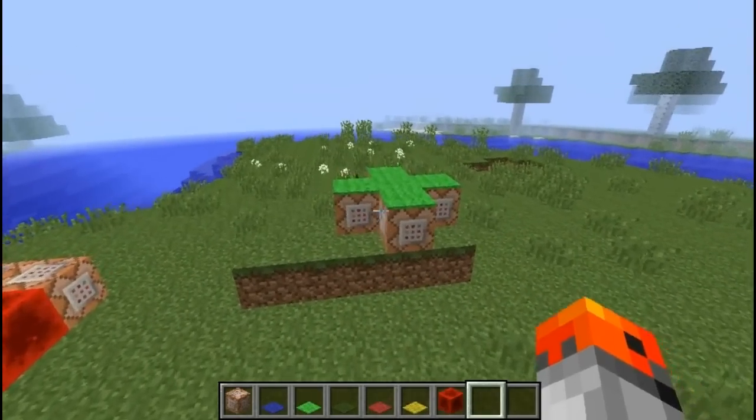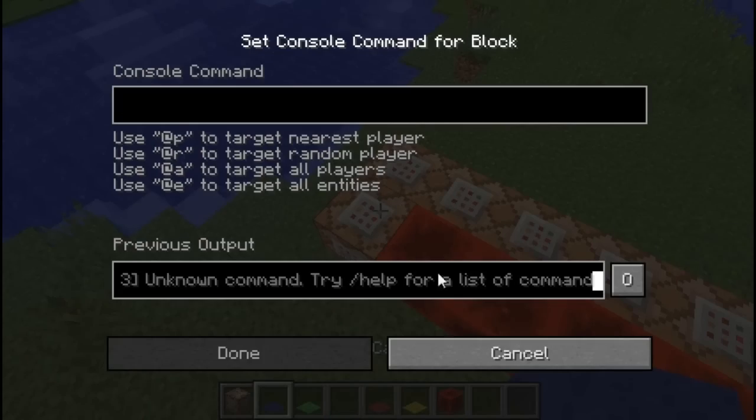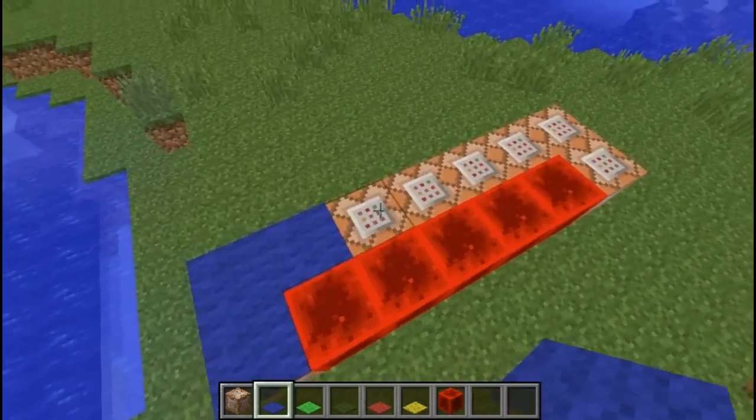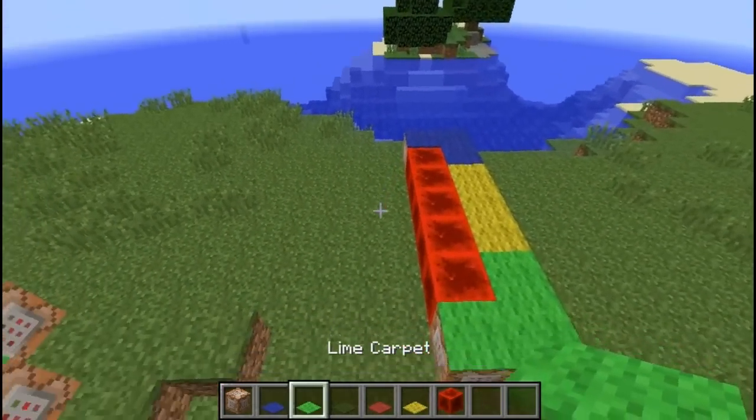If you're using a lot of command blocks in your command block project then you might want to consider using carpets to indicate what's where. This way it's going to be easier to see which command blocks do what.